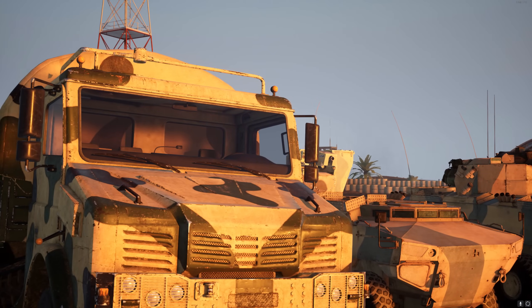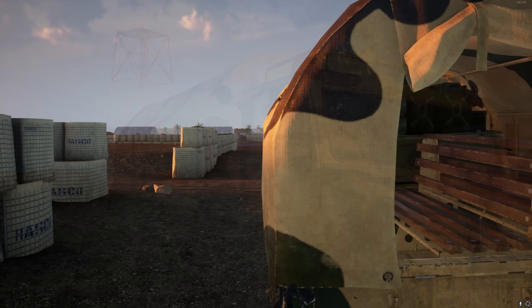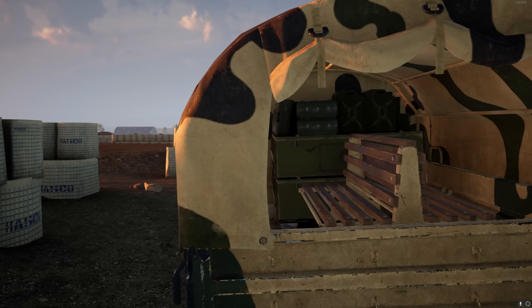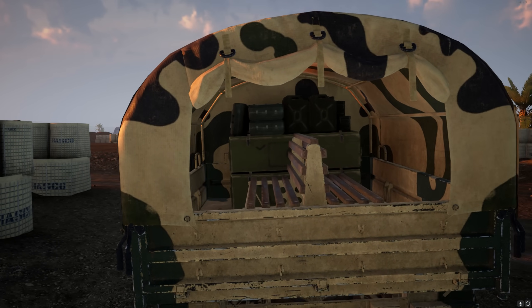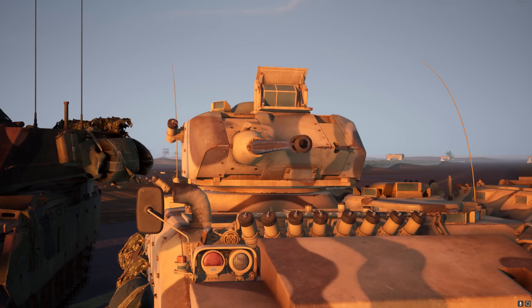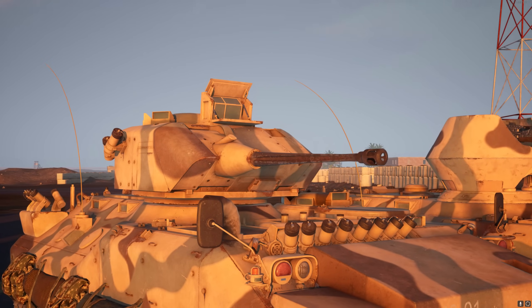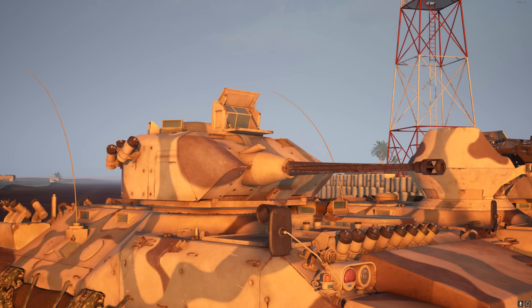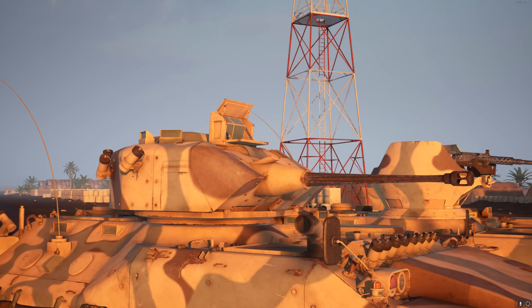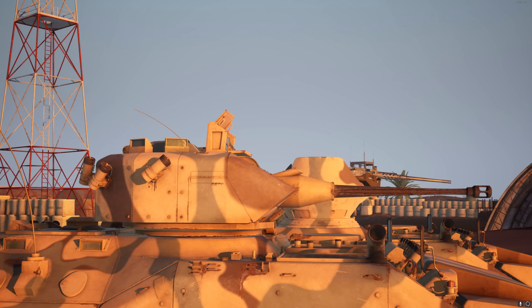For transports and logistics, they get the BMC-185, and as a Squad first, I'm pretty sure this is the first logitruck with a canopy to cover the infantry. APCs come in the shape of the ACV-15, which has three configurations: one with an open top MG3, one with an open top M2A1 50 cal, and one with a 25mm autocannon.